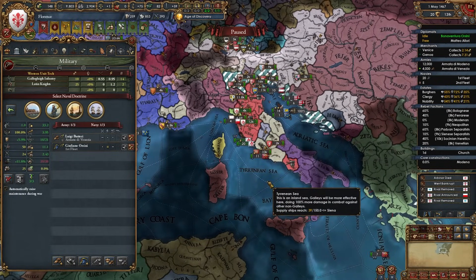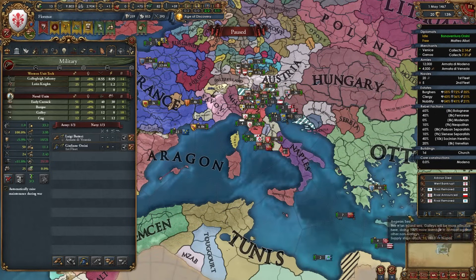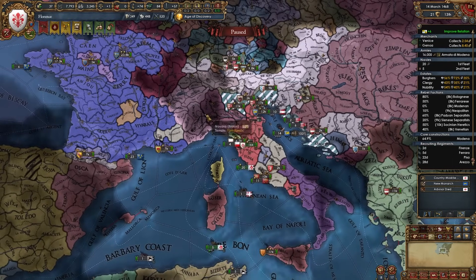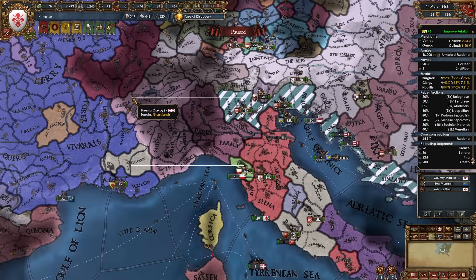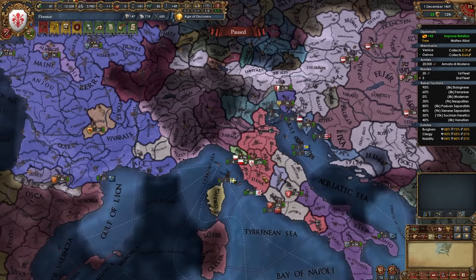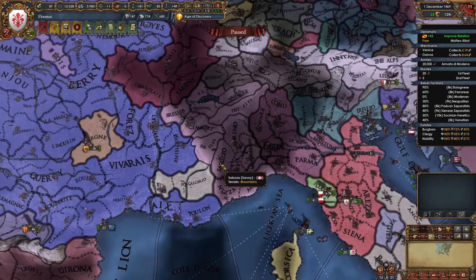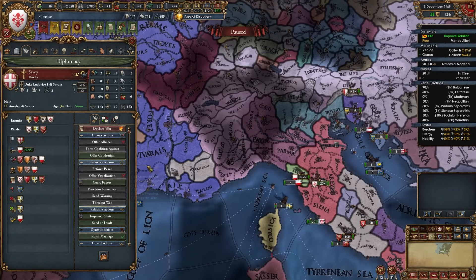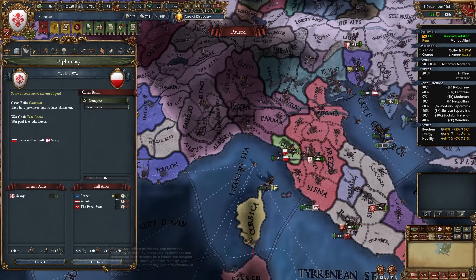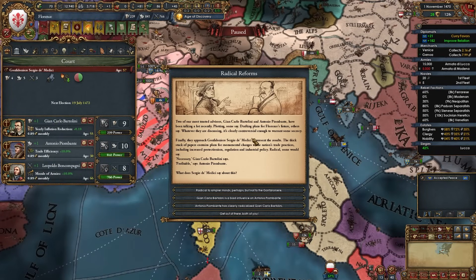For naval doctrine, while nations in Italy remain, take galley combat. After you've secured all of Italy, swap to merchant navy for ship trade power. Milan broke their alliance with me — they want my provinces. This is normal; we were going to fight them eventually anyway. I normally recommend breaking northern Italian alliances after you've expanded somewhat yourself. I'm now declaring on Luca — allied to Savoy — and calling in France. In this war I'm also making Savoy break their alliances with Aragon and Castile, since those alliances make it very hard to fight Savoy later.